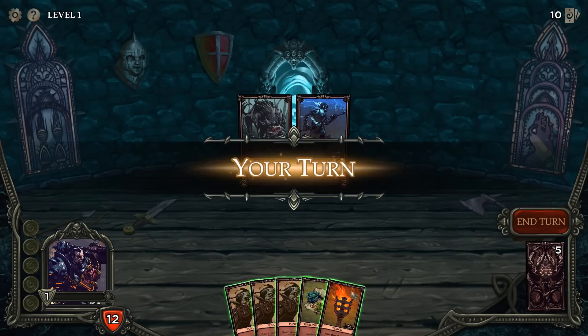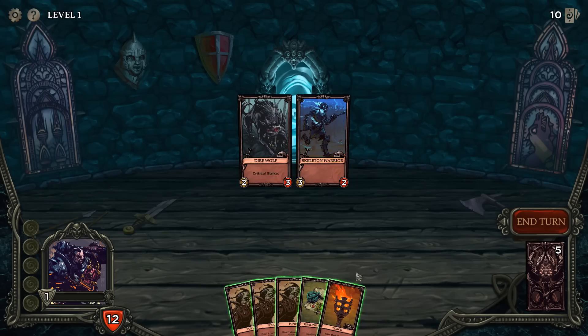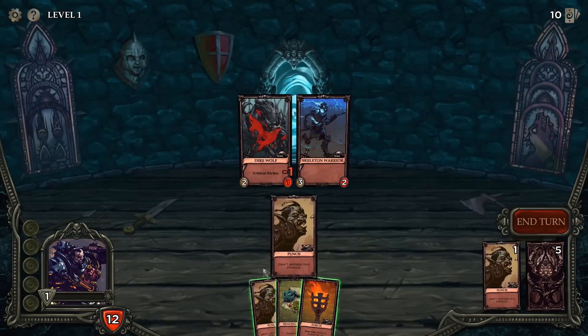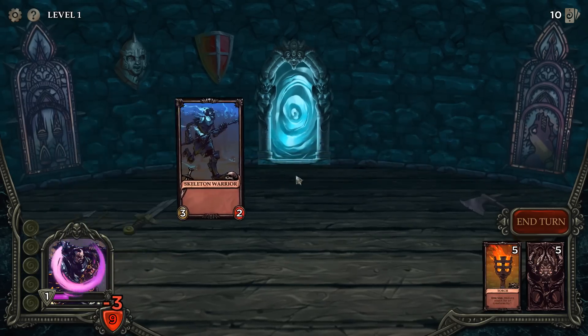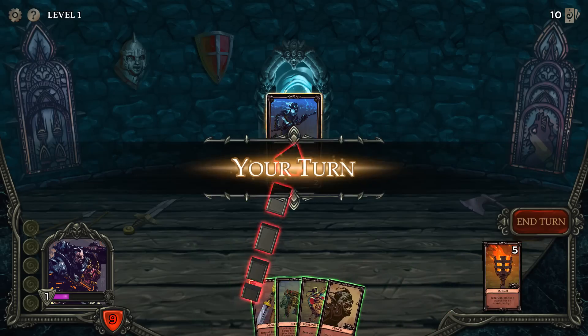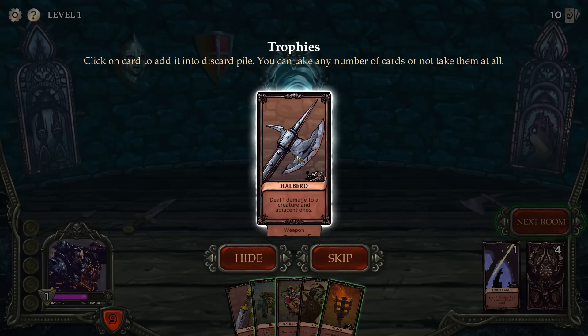All right, let's try it again. So that's one use — remove this card from play. I kind of want to save that until I really need it. This dude has critical strike so I'm going to get rid of him first. We've got a skeleton warrior who actually has a decent amount of attack. The left number is attack, the right number is HP if you hadn't figured that out yet.